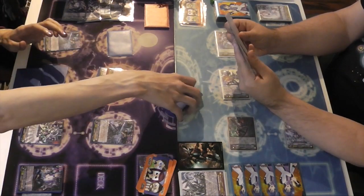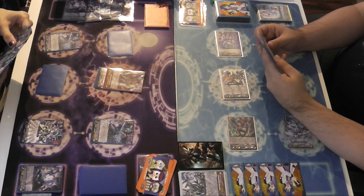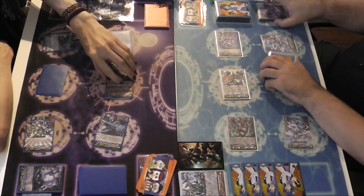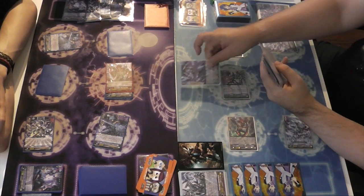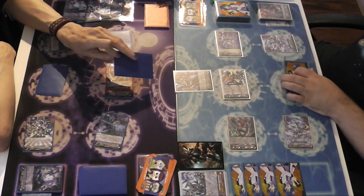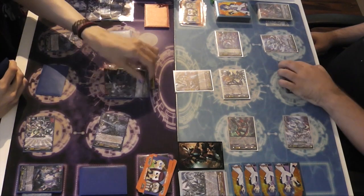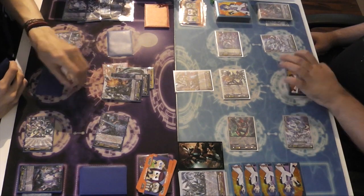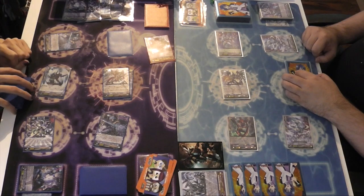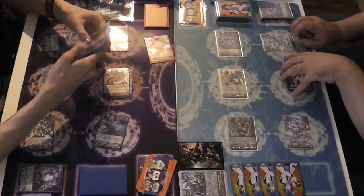I've got quite a hand. There's not really much I can do about it given the start I had. I'm going to swing with this first — 16 — then go again. 26 — look at the size of that hand! I'll guard with Lady Battler, whatever her name is — Lady Keeper of Virtual Reality. Heel draw, draw. That ends my turn.